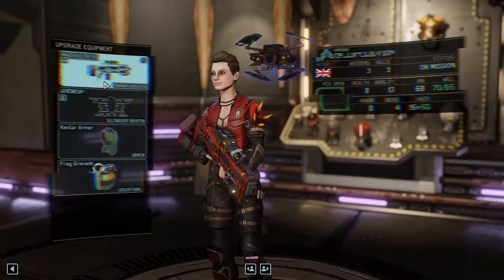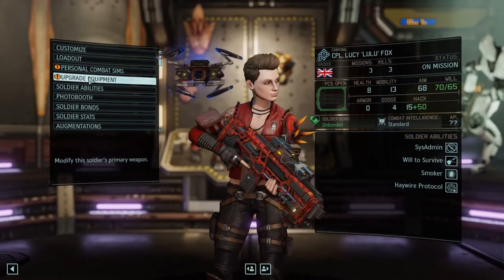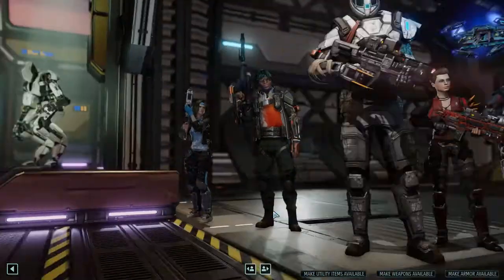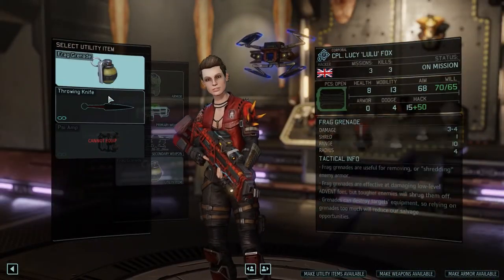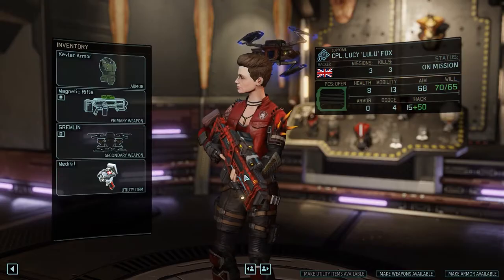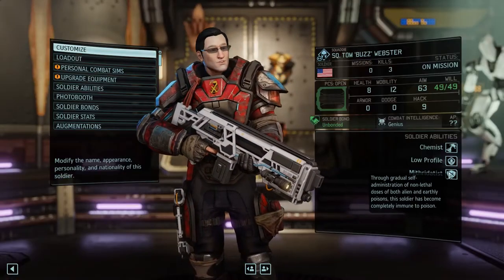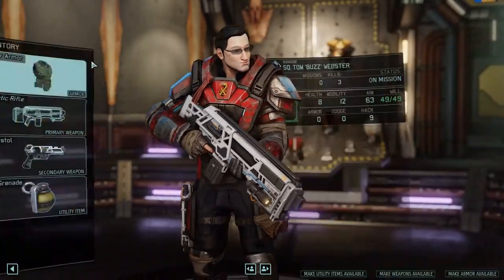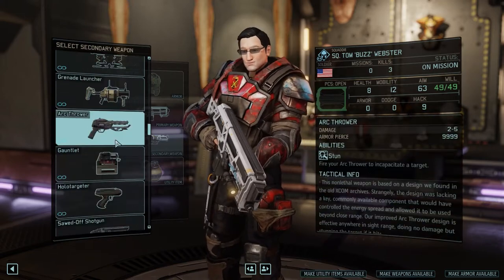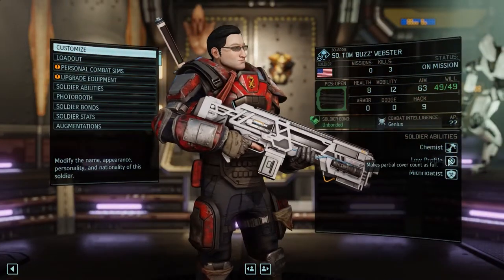You have Haywire Protocol and Trojan Protocol. Standard Magnetic Rifle — could put the scope on it, let's put the scope on it, why not. Because you're the specialist, you might be staying a bit further back. I'm also going to make you bring a medcage.